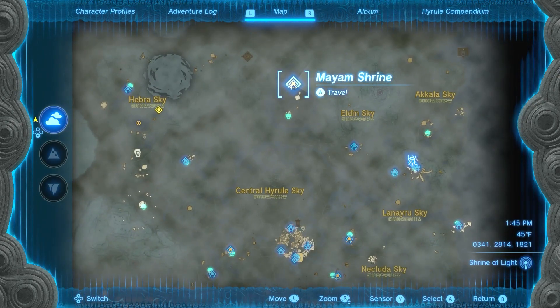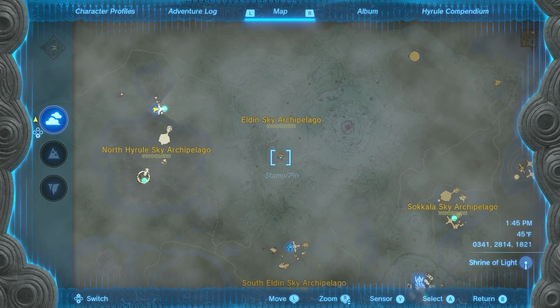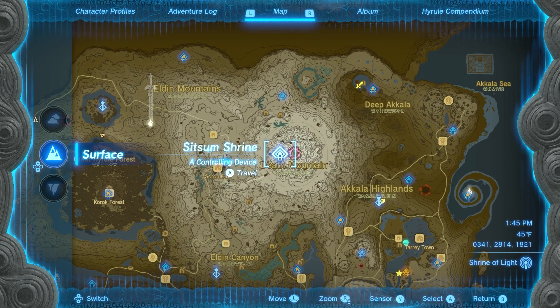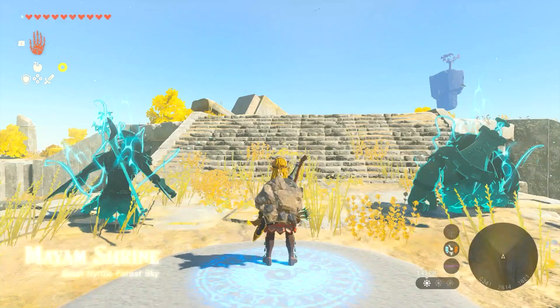But if it's not close, I recommend going from a sky shrine, basically because it's a long drop. You could maybe do it from Death Mountain as well — you're just gonna have to go vertical.